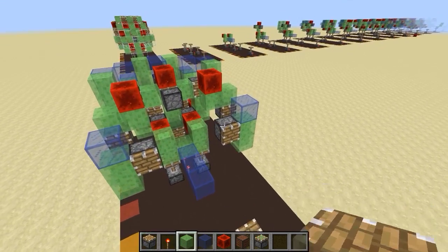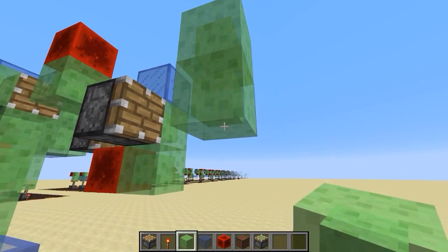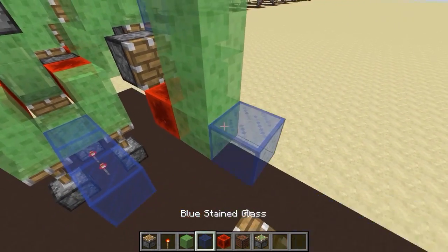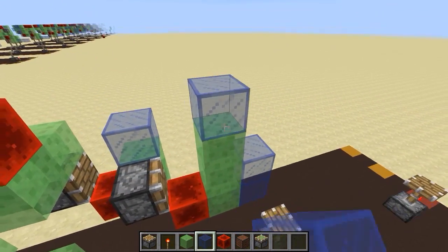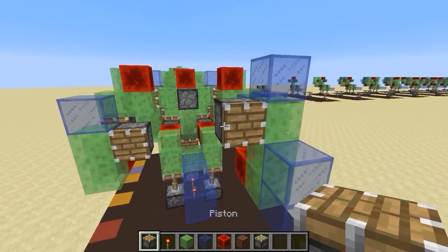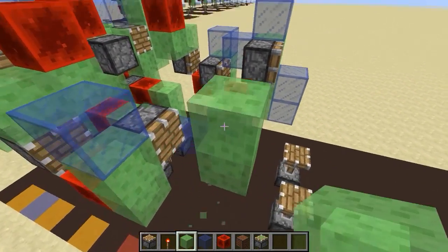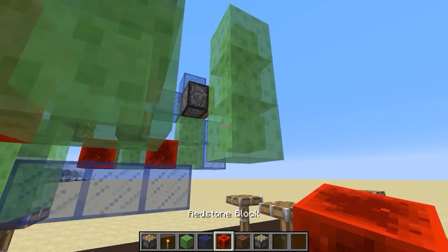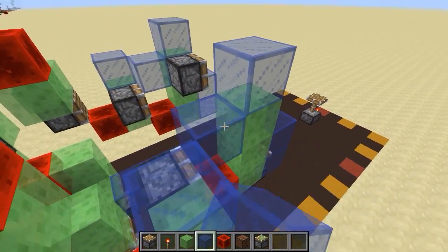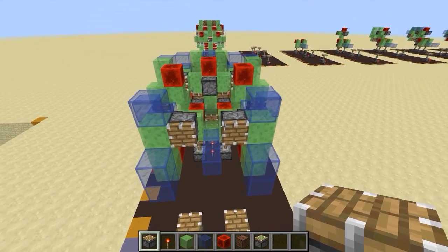Okay, step nine: grab slime blocks — we're adding another piston segment. Get three slime blocks like this, a redstone block here, then glass here and here above, and kind of on the back here. Then a normal piston facing forward. Mirror this on the other side: three slime blocks, redstone block, glass block, glass block, glass block on top, glass block here, and then a normal piston facing forward — and there you go, step nine.